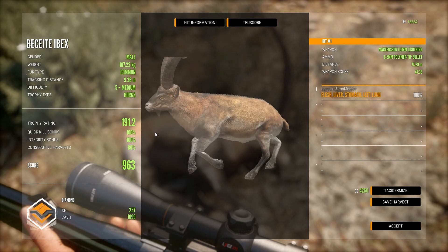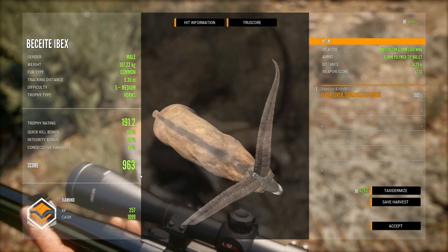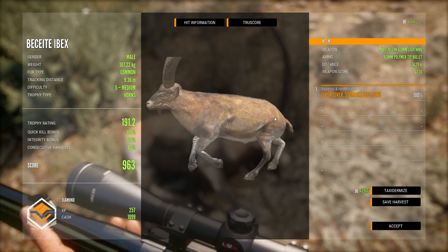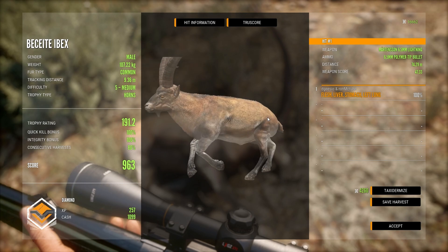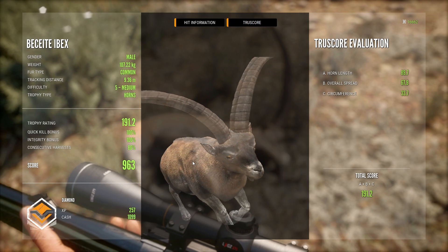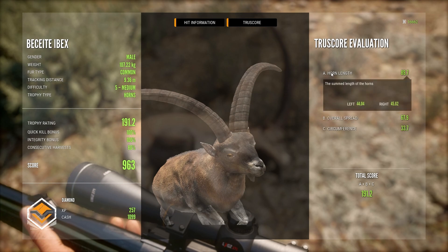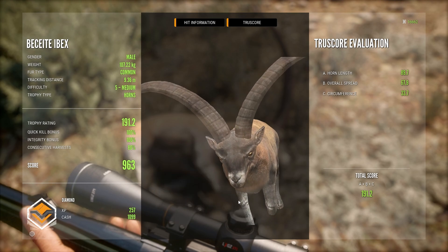It weighs 107 kilos for those interested in what weight they are. We've got a diamond, so I'm happy — that's going in the lodge. I've been hunting here for about a week, had early access doing the streamers' weekend, and I've probably seen a thousand different Besseti Ibex in that period. I've seen one level 5 before — this is my second one, and it's a 9.63. I'm so happy about that; it's been a bit of a relief. I've been putting in so many — unhealthy — hours trying to get this, and it's finally paid off.